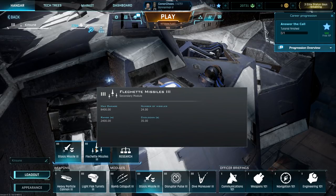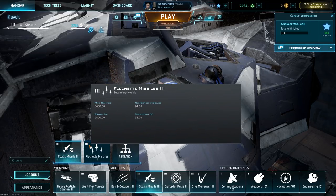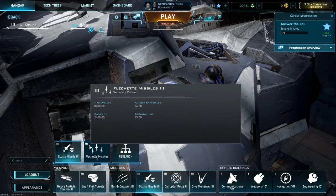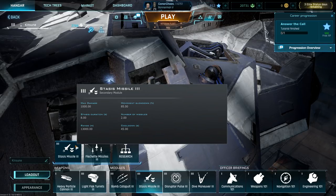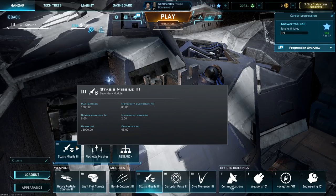Next we have the choice between flechette missiles or stasis missiles. I'm not fully decided, but I've been trying out the flechettes recently — they're only really good when the enemy is close up, like a corvette closing in. As an actual sniper, I prefer the stasis missile because it has quite a good range of 13,000 meters, meaning you can fire at an enemy artillery cruiser, get them in the stasis snare, and then begin to fire at them while they're snared. They'll be snared for 8 seconds, cooldown is 45 seconds, two missiles are fired, movement reduction is 85%, and they do 1,000 damage.